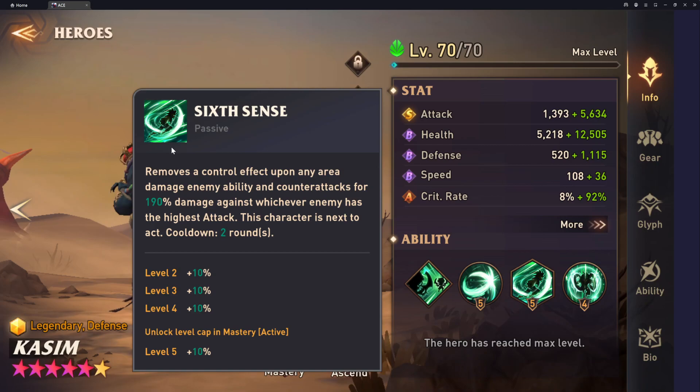Another thing that makes Kasim kind of unique is he has this passive that says: removes a control effect upon any area damage enemy ability, and counterattacks for 190% — again, because it's booked — 190% damage against whichever enemy has the highest attack. This character is next to act. Cooldown two rounds. There are one or two other heroes in the game that have passives similar to this.